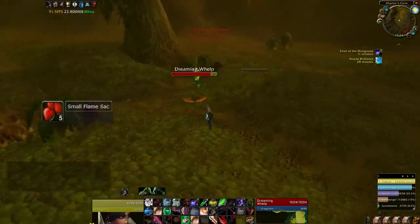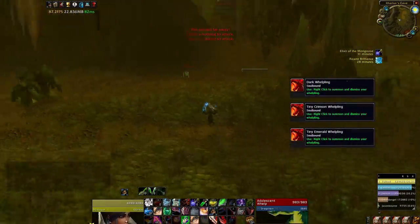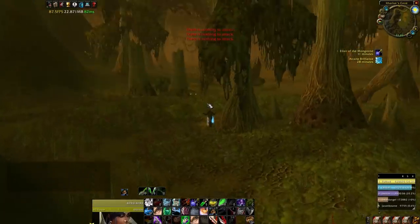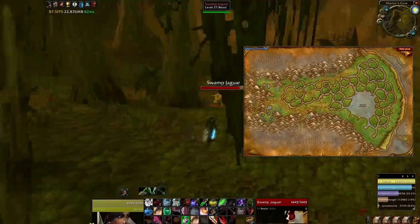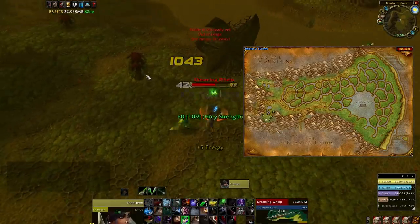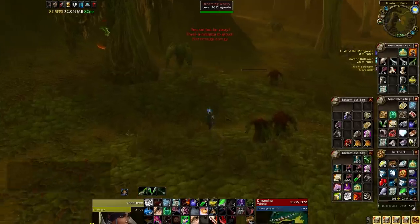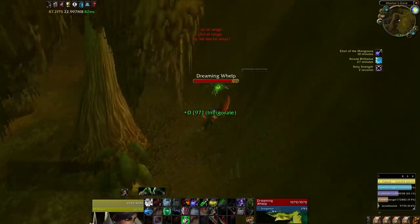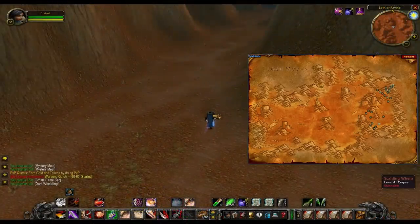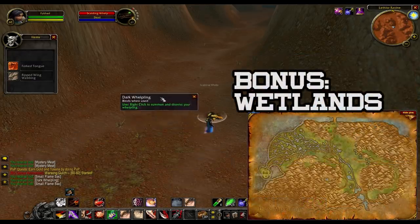Here are a couple spots where you can farm whelps that drop flame sacks, which are used in a couple alchemy recipes as well as other crafted items, while having a chance at a BOE whelp pet which will sell really well in the auction house. Swamp of Sorrows here at the bottom where the lake is - you can basically run around the lake in circles killing all the whelps and all the cats. There's a high probability of this place being jam packed during launch. And there's another whelp spot in Badlands, tucked away behind the little rocky area on the right, which has a nice little spot with tons of whelps, and plenty of cats throughout the zone when the whelps are all dead.